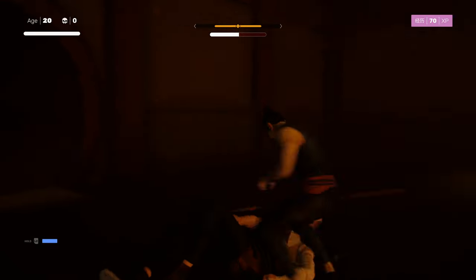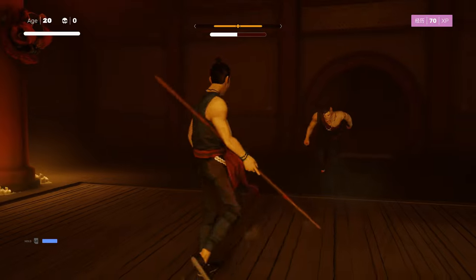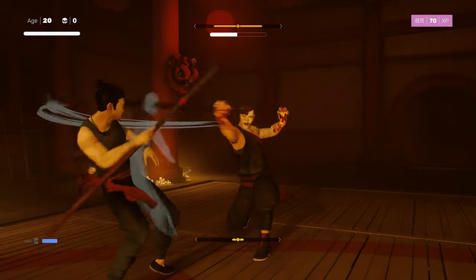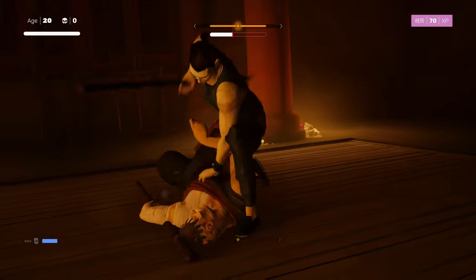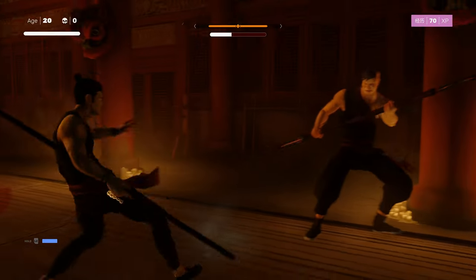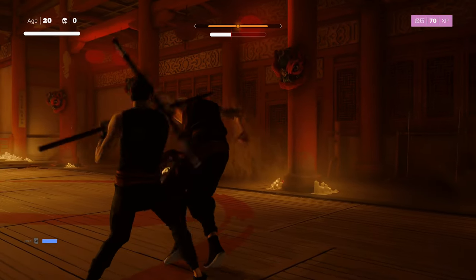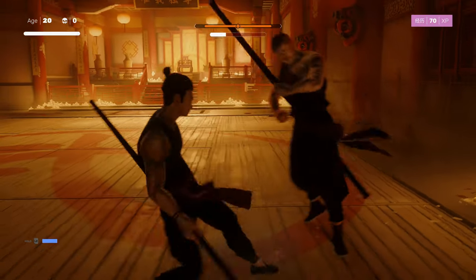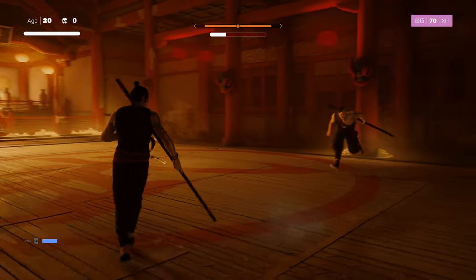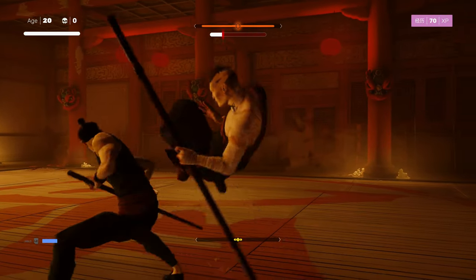The avoid cycle is always hold block and pull back on your stick. You're better off to flick the stick rather than to hold the stick, but either one should work as long as you get your timing right. The timing is you want to pull back just at the last second. Immediately after dodging his last attack, you want to press light attack, then heavy attack, then heavy attack - so light, heavy, heavy.